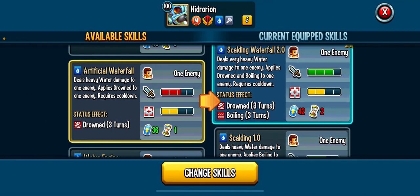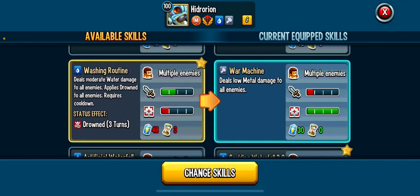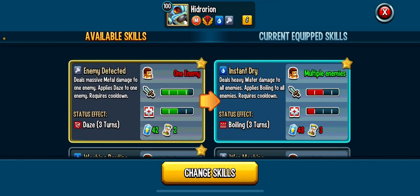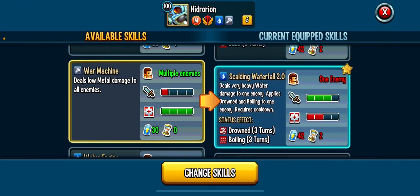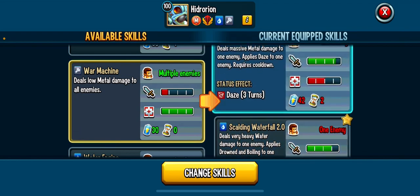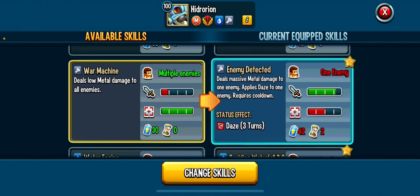You can run Scalding Waterfall 2.0 alongside Scouting 1.0 — so on one turn you have a one-turn-cooldown heavy attack and on the other you have the very heavy water damage with two DoTs on one enemy. If you're fighting a dodge-area monster and need a single target attack, that's fantastic. Washing Routine is a moderate AoE with Drowned at the same cost but less damage — I would not run it. Enemy Detected deals massive metal damage to one enemy and applies Daze on a two-turn cooldown. Massive metal damage in a light meta is incredible.